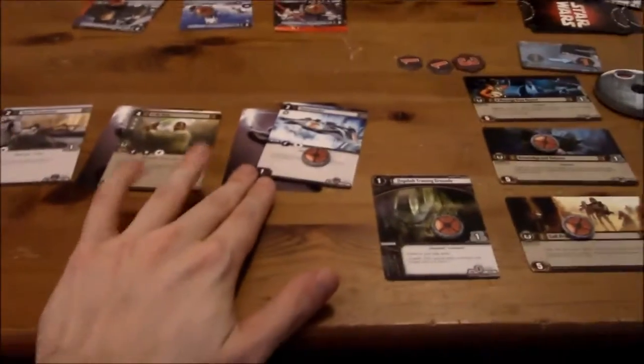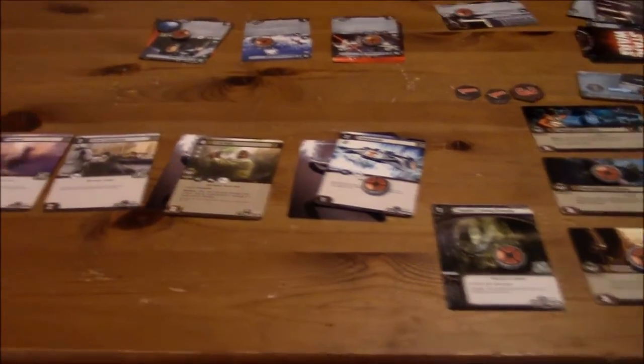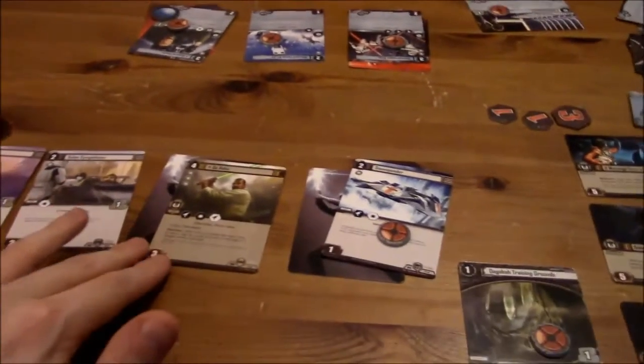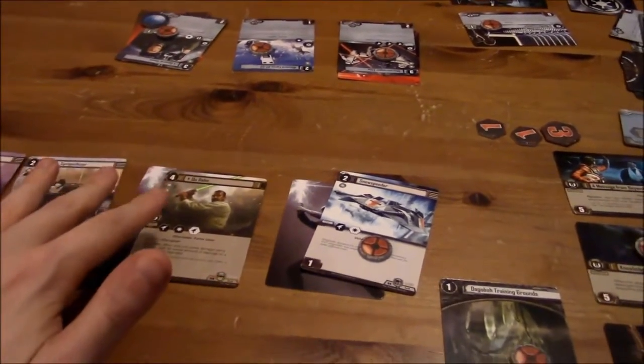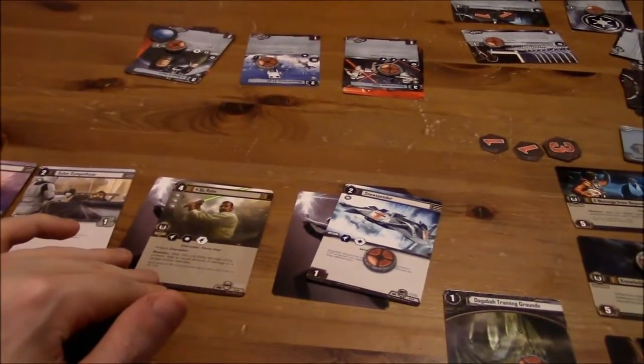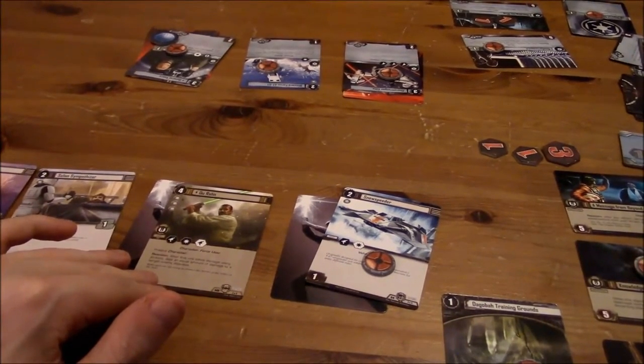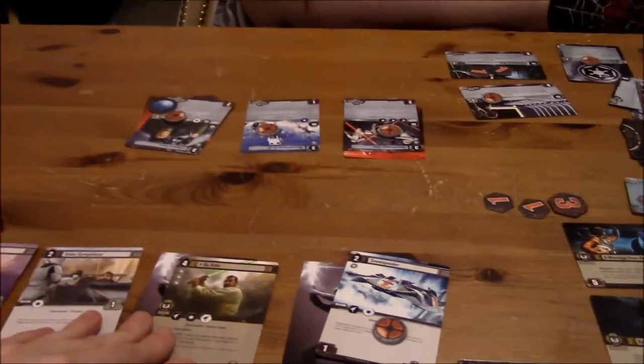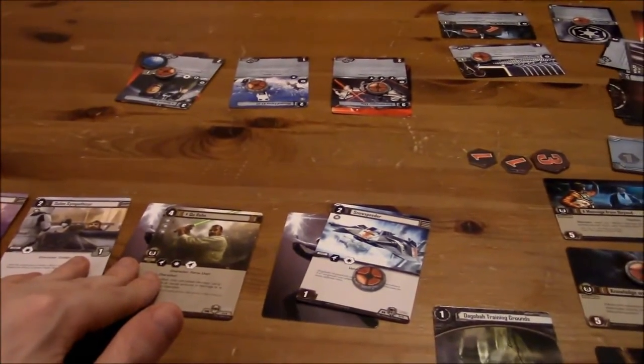I'm going to call the Tauntaun out again. Go Tauntaun! I don't like you, Tauntaun — one more focus. I'll kill you, Tauntaun — my AT-ST will kill you. I should have another one in here. Ewok Companion — what does that do? He just has a blaster icon, nothing crazy. I've got two edge cards in this one. So at this point I can't engage with the Snowspeeder, but I can engage with these guys.